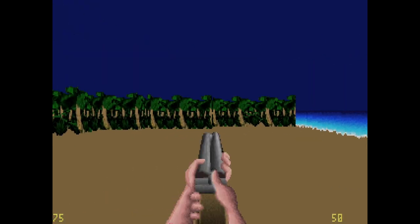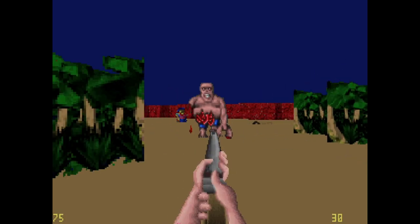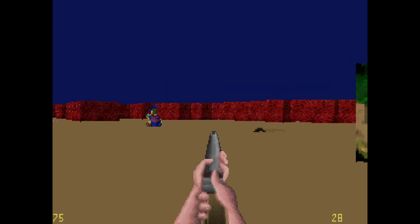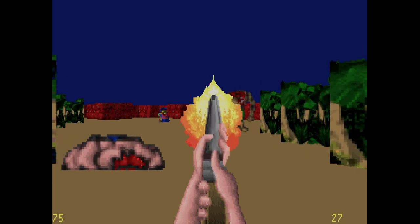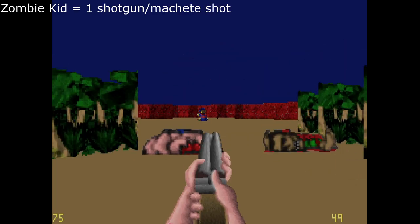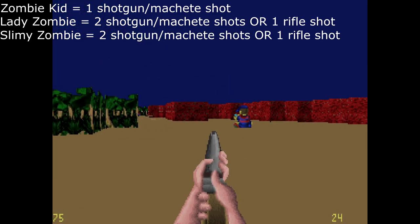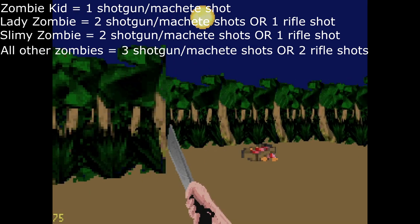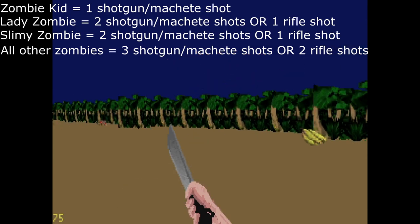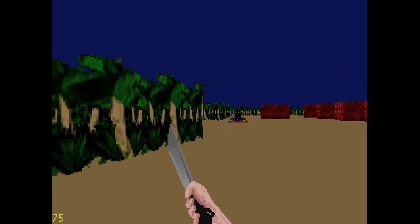Most enemies go down in one or two shots from the rifle, as opposed to the shotgun or machete's three hits. Different enemies have different amounts of hits required to kill them — the bigger they are, the tankier they are. Zombie kids take one shot from a shotgun or machete. The lady zombie and slimy zombie take two shots from the shotgun or machete, or one shot from the rifle. The rest take three shots from the shotgun or machete, or two from the rifle. Get used to these enemies because you'll be fighting them for 95% of the game.